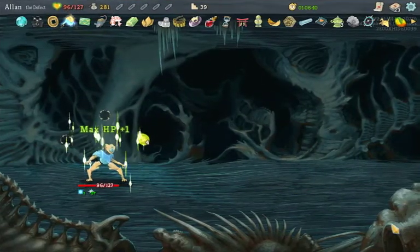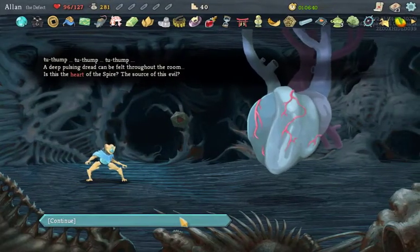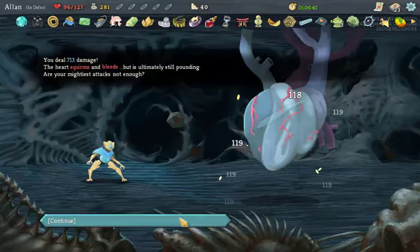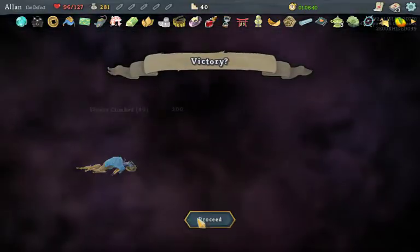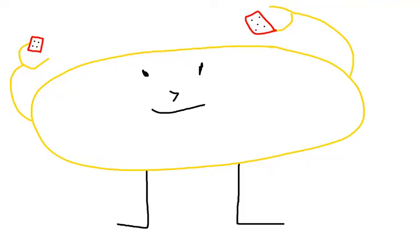So yeah, it is possible to beat Slay the Spire without using any cards, but doing it legitimately is probably never going to happen — unless there's some strategy I didn't think about that makes doing this without changing RNG realistic, which is totally possible. That was my first episode of In Theory. If you enjoyed it, please consider subscribing. I've got more challenge runs I'm too stubborn to throw away coming up, and regular challenge runs too.